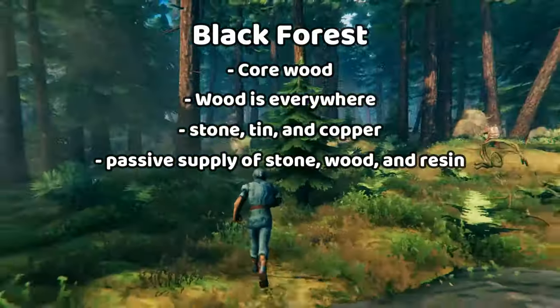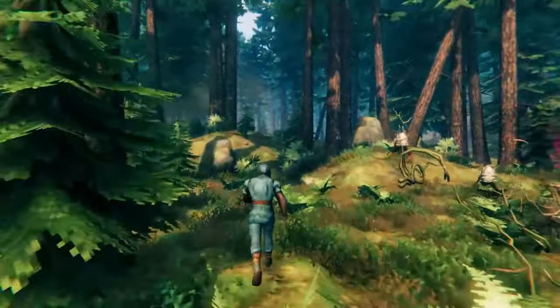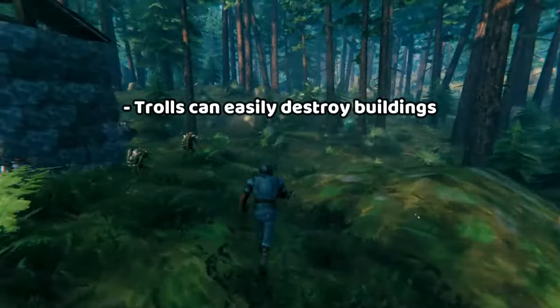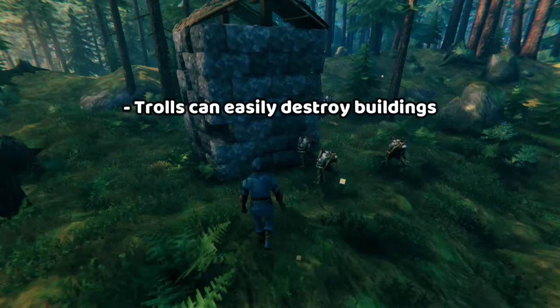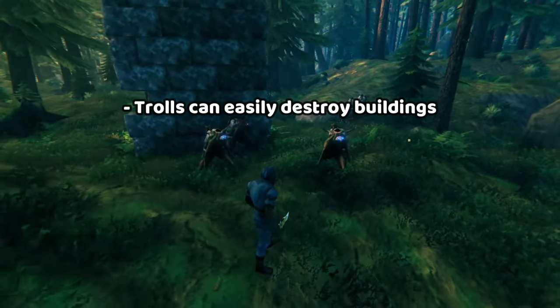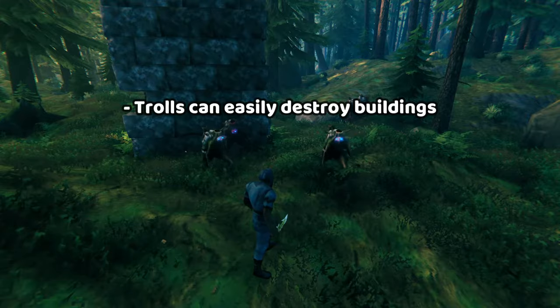A downside of the black forest is that it's home to the troll. Trolls make walls look like butter, so you need to be very careful to avoid them. Whereas the grey dwarves don't pose that much of a threat to your buildings and structures, the trolls absolutely do.